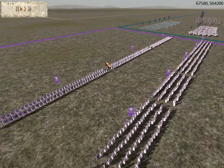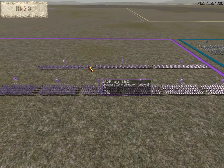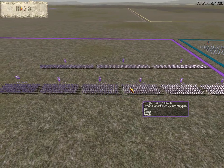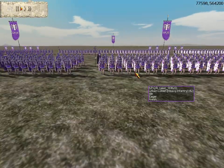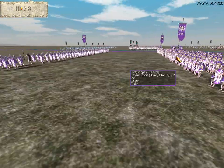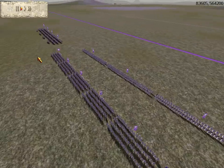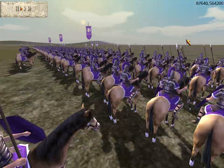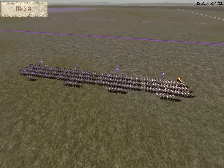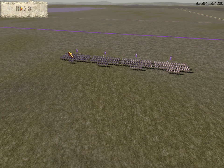Let's start with the breakdown of my army. Front ranks I have three legionary cohorts. Behind them I have six urban cohorts, upgraded gold attack, silver defense. The rules for this battle were CWB, 15k a player. My cav force consists of four gold attack Praetorian cavalry.